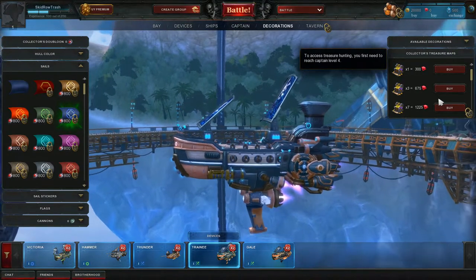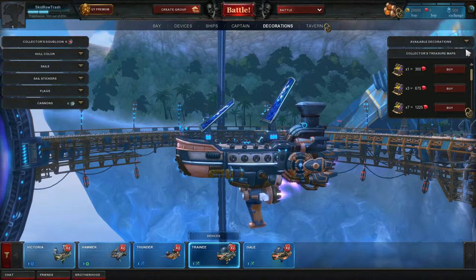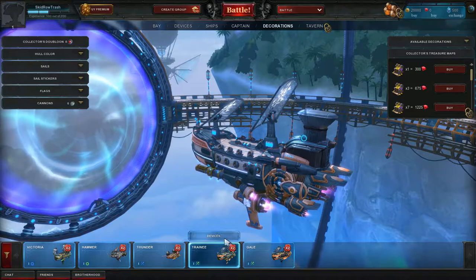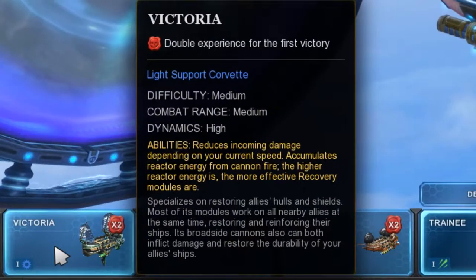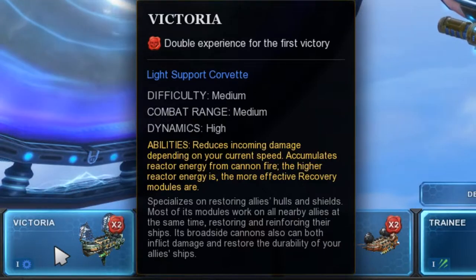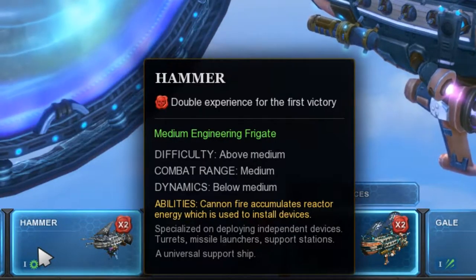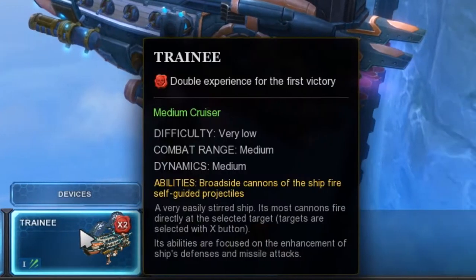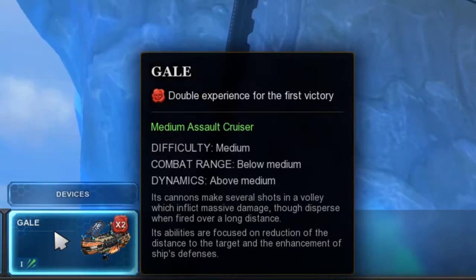It looks like to access treasure hunting you need to reach captain level four first. Rubies must be the pay currency. Looking at the ship types: there's a light support corvette, a medium engineering frigate, a light torpedo clipper, a medium cruiser, and a medium assault cruiser.